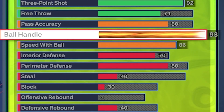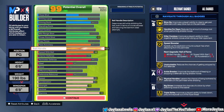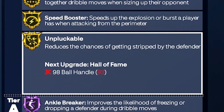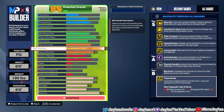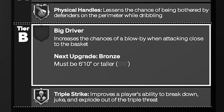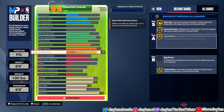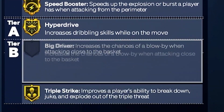With our ball handling, we went 93. It gives us Blow By, Handle for Days, Killer Combo, Speed Booster — that's something very needed on a point guard build. We also get Unplugable, Anchor Breaker on Hall of Fame, Physical Handles, and Triple Strike. Note that to get Big Driver you must be 6'10 or taller, and I'm not making a 6'10 point guard. With speed with ball, we went 86, which gives us Blow By, Speed Booster, Hyper Drive, and Triple Strike.